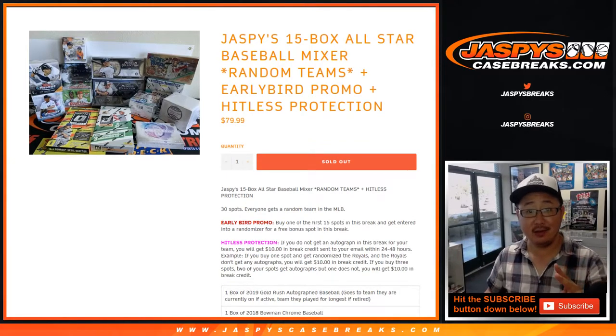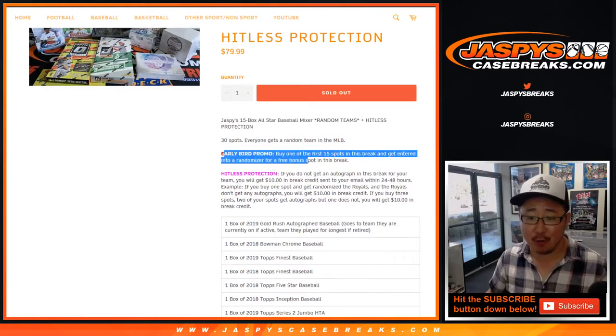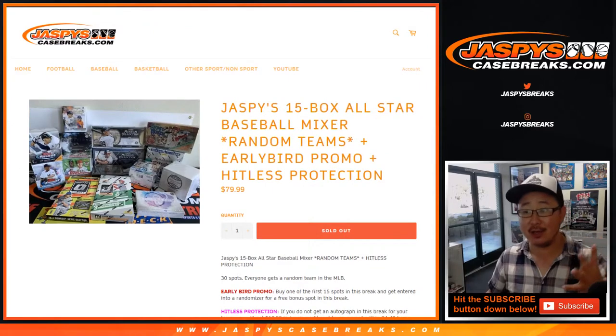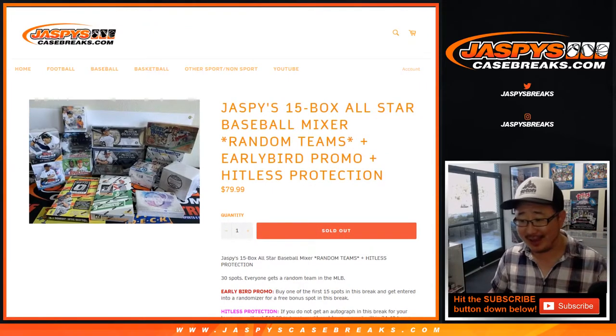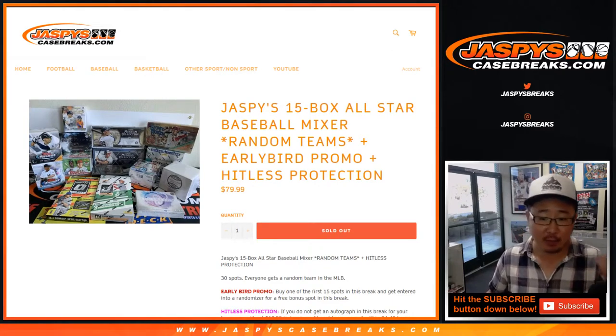We've got a couple special things you're going to start seeing more of in the future. There's an early bird promo — if you are one of the first 15 spots purchased in this rig, you'll be in a randomizer to win another spot. And we've got hit list protection: if you do not get an autograph in this rig, you'll get $10 of break credit. So if you bought four teams and had no autographs, that's $40 of break credit, emailed to you later tonight or by tomorrow.